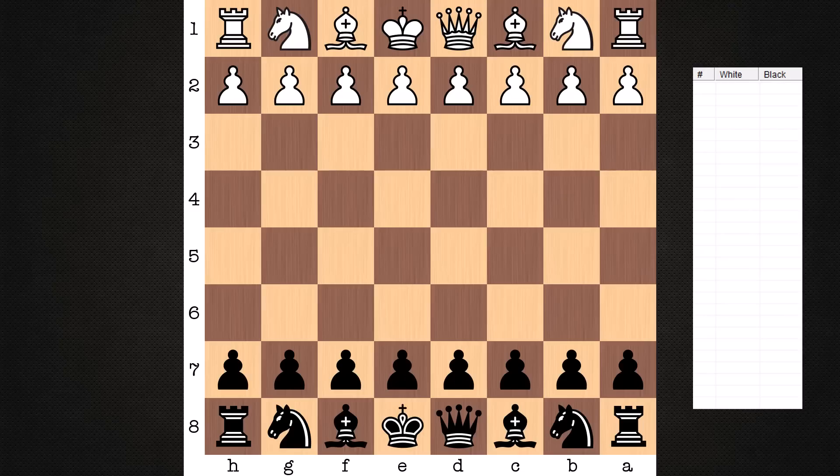Hi everyone, it's Jerry. Let's have a look at the final game of the 2019 Sinquefield Cup. This was a blitz game between Magnus Carlsen on the white side and Ding Liren. These are the two who were tied after the regular event.